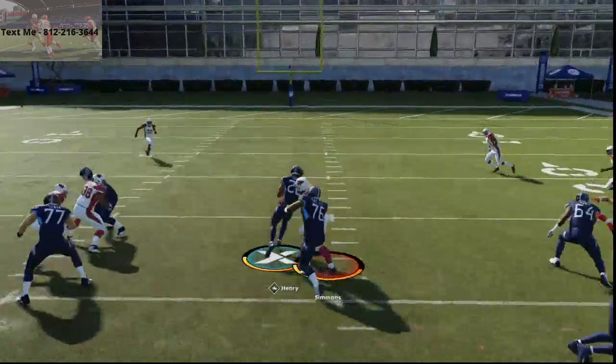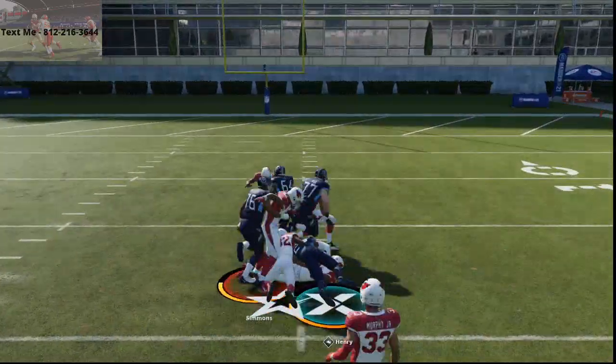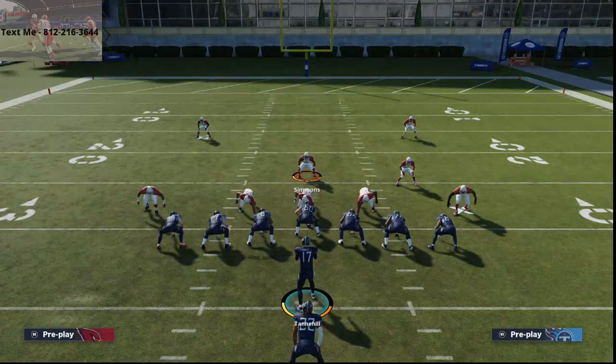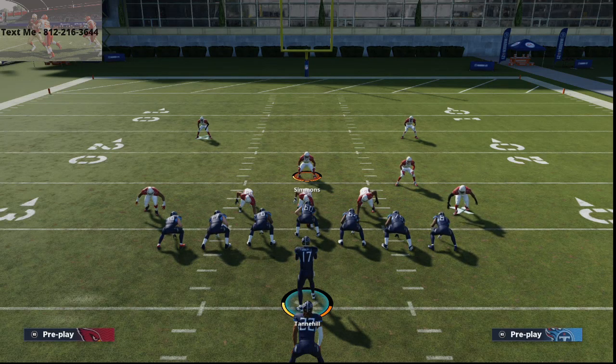There you see Derrick Henry just being a beast — this is probably the best running scheme in my opinion. Mix in a read option with this out of the Seattle playbook and it's going to be really good for you. Pistol ace strong power — test it out and let me know what you think. A lot of it is about being patient with your runs, but I've found this to be one of the best running sets you can use in Madden 21.